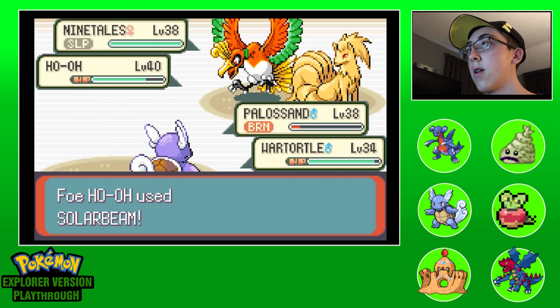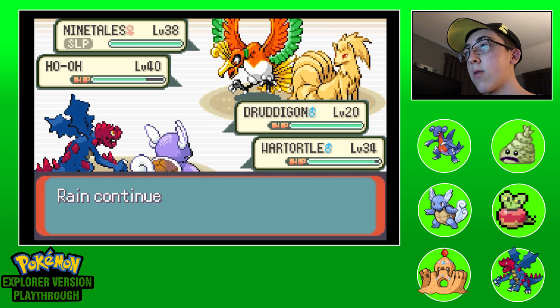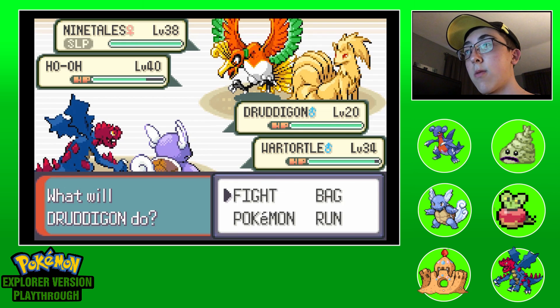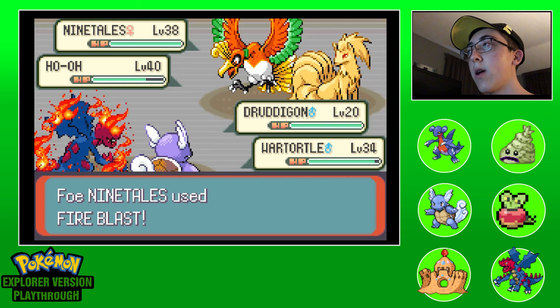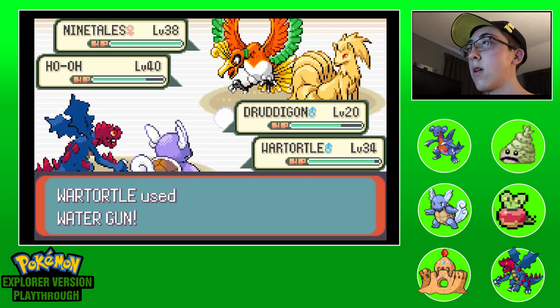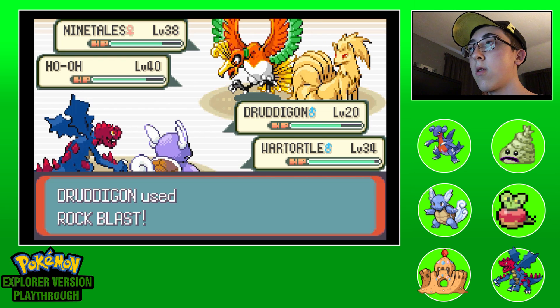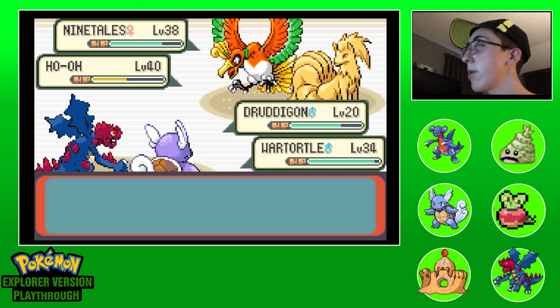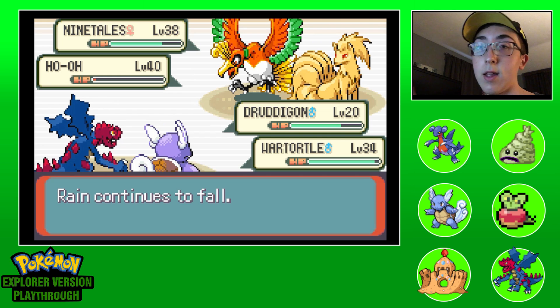Let's get a Rock Blast in here. Rock Blast on Ho-Oh, Water Gun on you - no, it woke up! That's really bad. Please don't kill - oh wow that did nothing. Can you miss that? Let's see how much we can do here. That did some damage. We really need a better move. Can we knock it out? If we can hit it one more time we got it. Oh man, it's not gone yet but it hit five times - that was very good for us.